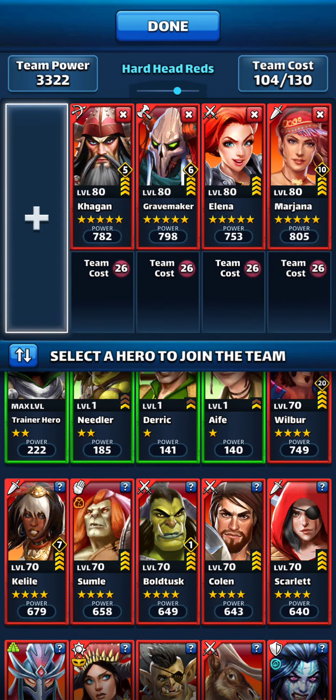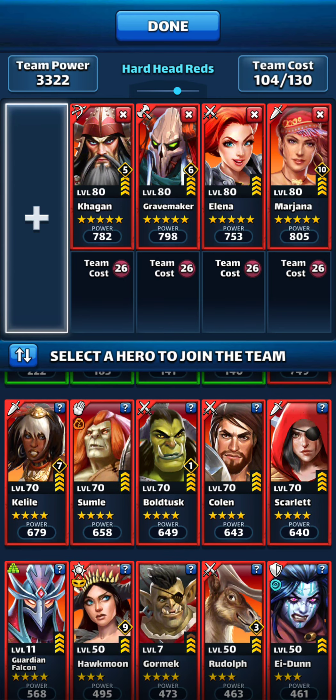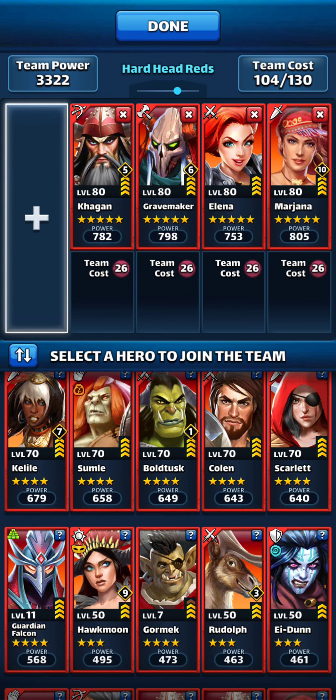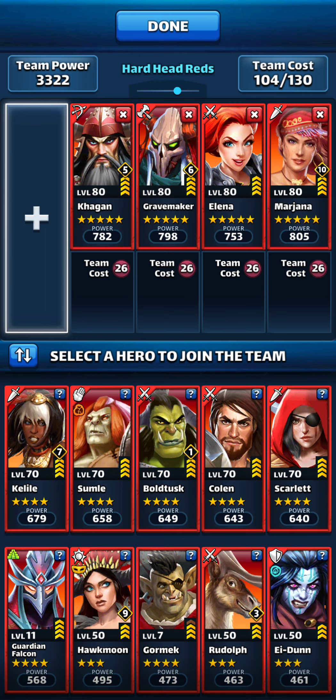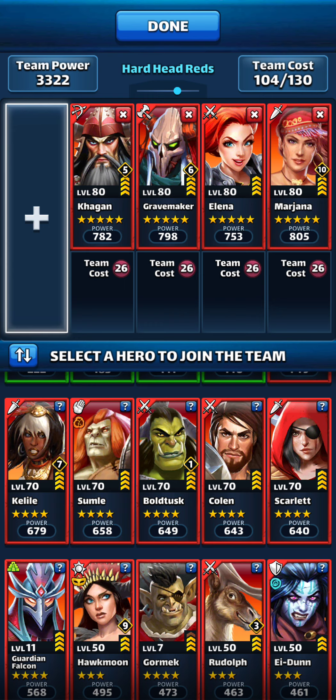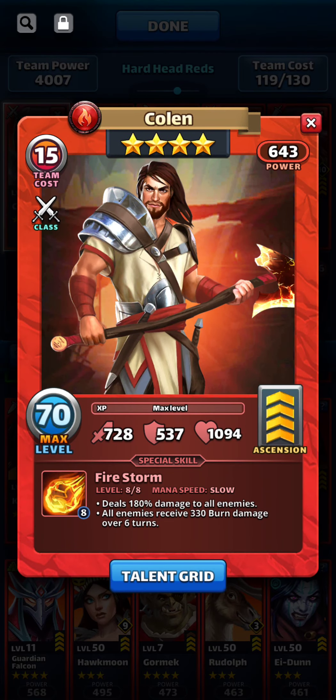I kind of come down here and I have Wilbur, who I can use offensively, but when raiding I'm typically going to go for somebody who just packs one hell of a punch. I know Scarlet has a super high attack stat but I just can't be sold on her. There's also Colon, who's not a bad attack stat.